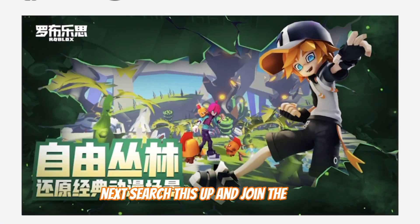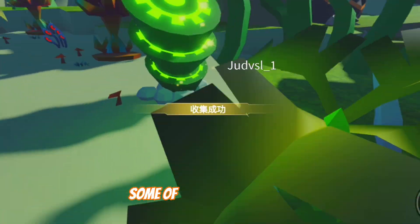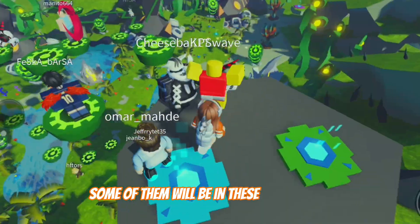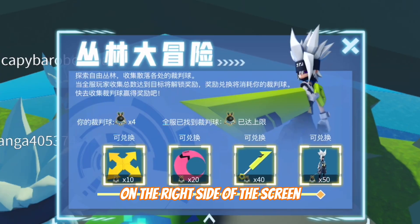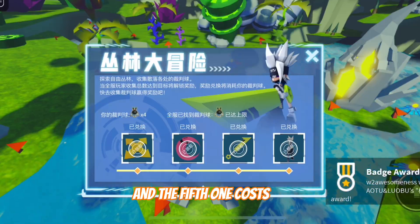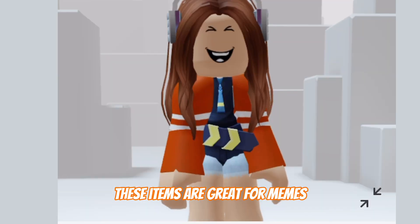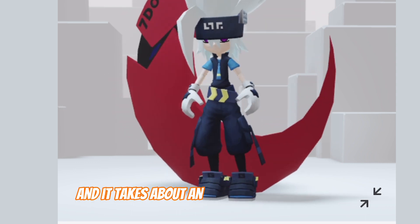Next, search this up and join the game. Then go around the map and collect these little robots — some of them will be hidden, some of them will be in these teleporters. Keep collecting these robots and then press the shop button on the right side of the screen. The first item costs 10 bots, the second costs 20, the third costs 40, and the fifth one costs 50. These items are great for memes, but here's what they look like normally — they're super cool and it takes about an hour to get all of them.